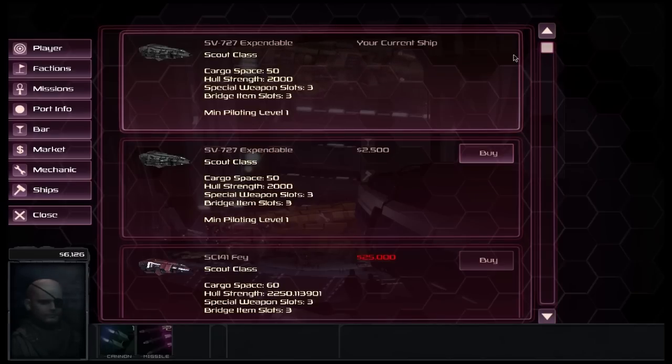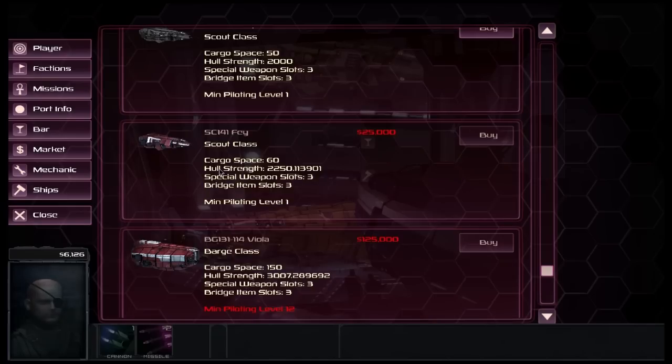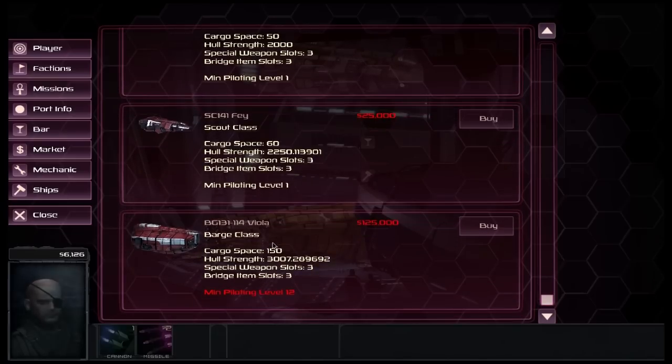Finally, ships: as you can see there's a selection of ships you can buy. The main differences are cargo space so you can carry more, better hull, and the ability to carry more or less items. When leveling up, you need a certain piloting level — to use this particular one we need a piloting level of 12.